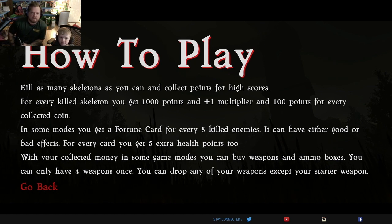How to play: Kill as many skeletons as you can and collect points for high scores. For every skeleton killed, you get a thousand points and one multiplier, and a hundred points for every collected coin. In some modes, you get a fortune card for every eight enemies — it can have either a good or bad effect, and you get five extra health points per card. With collected money in some modes, you can buy weapons and ammo boxes. You can only have four weapons at once, and you can drop any weapon except your starter weapon.